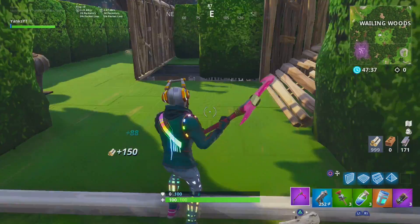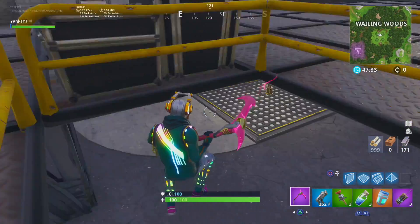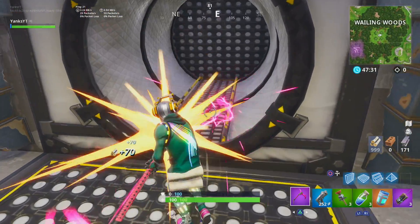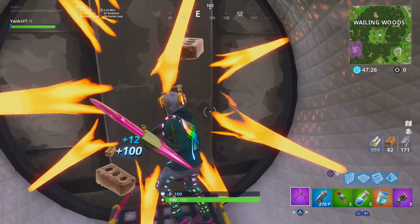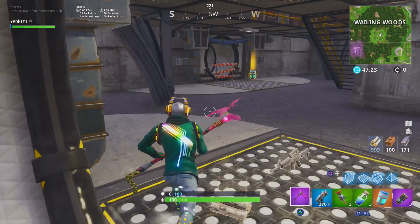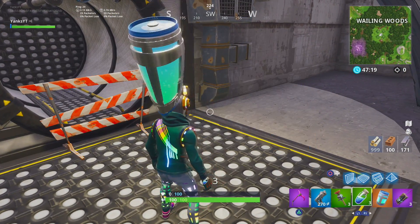If you guys remember back a few seasons ago, there was a little bunker that they would not let you into and we had no idea what it was. That was actually an Easter egg to this huge underground passageway here in Wailing Woods that has been here this whole entire time. This is absolutely really cool — there are literally two different stories underground in Wailing Woods that we didn't know about.